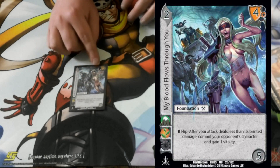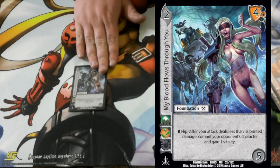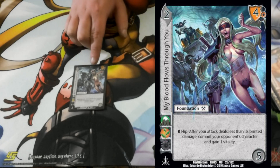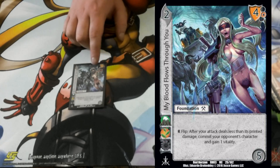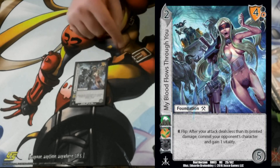My Blood Flows Through You — I wanted to put this in because there's a foundation that ensures my attack will do at least one damage. So sometimes if they're having a turn I don't think I can handle, I'll use this. It commits their character and gains you vitality, and most of the time that'll turn off their turn.